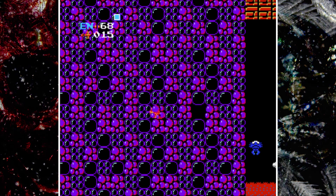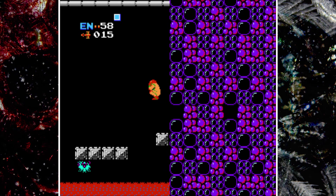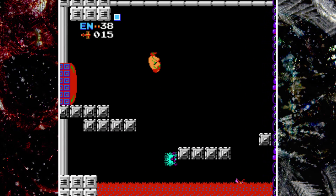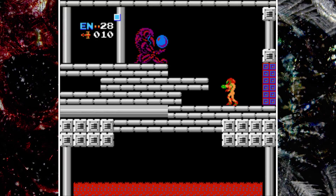We have a hidden passage — secret passage, if you may. And here's another enemy that is affected by patterns, which is the dragon. One pattern will shoot fire, while the other one will not. And I got the firing pattern, which is not always good, because I'm very vulnerable going through the door.